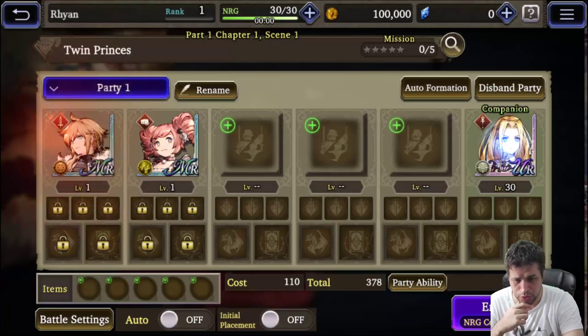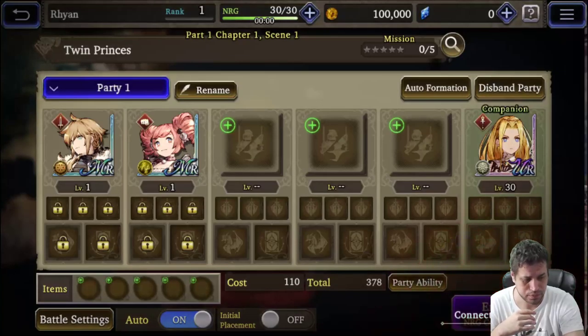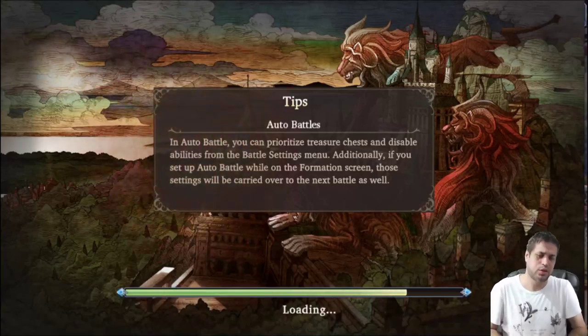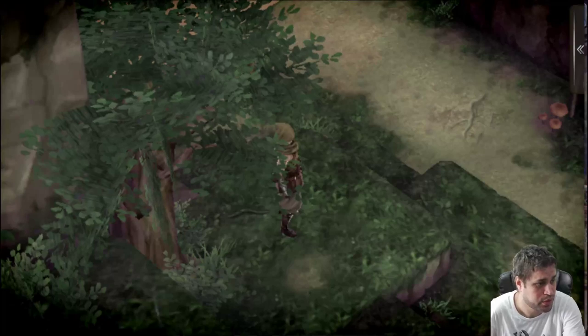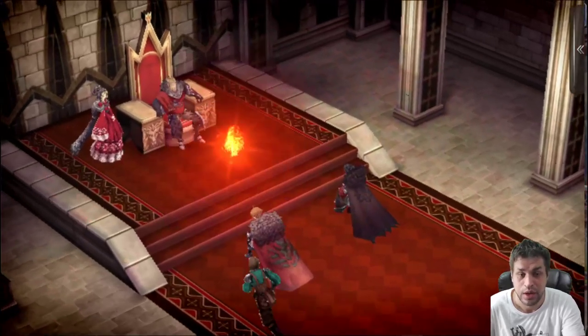Right now the game will kind of force you to keep progressing on the story. There's one more stage you have to do, and you can only use one of your characters and one from a random ally. You can click on Auto and start your quest. This battle will run on auto, so you can step away for a moment. This is also the game telling you that most fights will run on auto, and this is why some characters are better to start with than others.